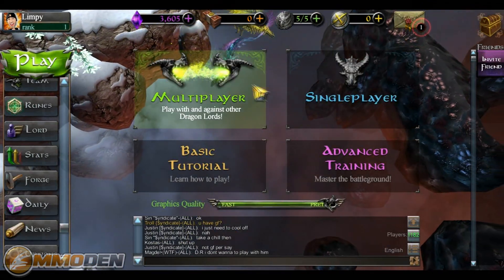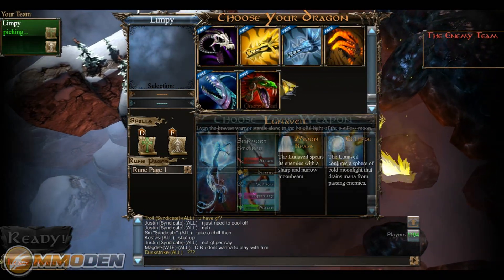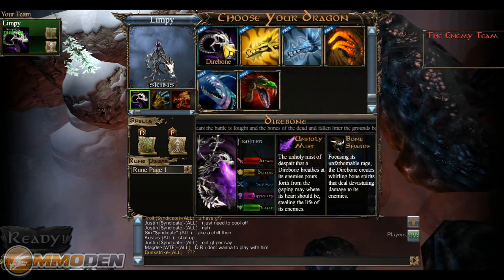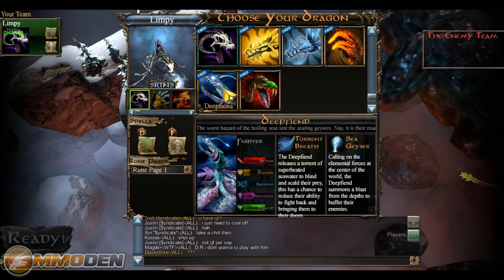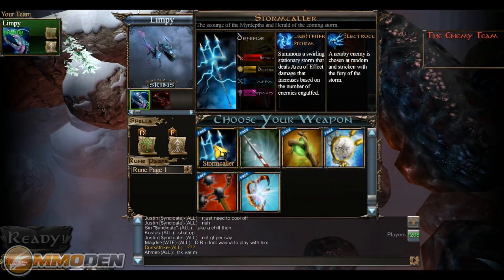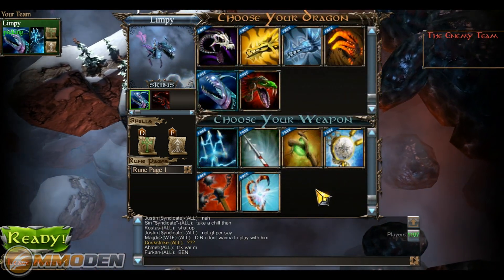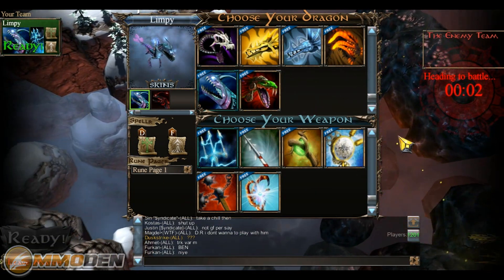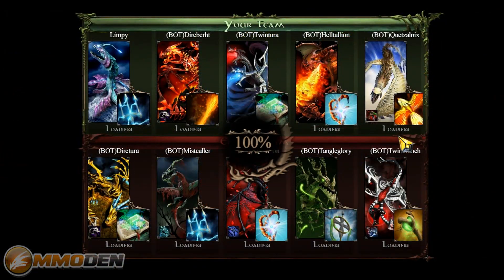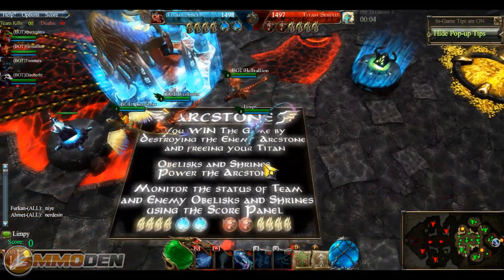I know you guys want to see me play a game. I'm going to go into a single player game because I don't have to wait for a bunch of people, but when you first start out you've got access to six different dragons. As you highlight each of them you can see what they look like and all their different abilities — like unholy mist, despair, and unfathomable rage. I do like this Deep Fiend, he's one I've used so far, and I'm going to go ahead and use the Stormcaller. You can do co-ops where you and your friends play against bots, and you can see all the different dragons and bots available.